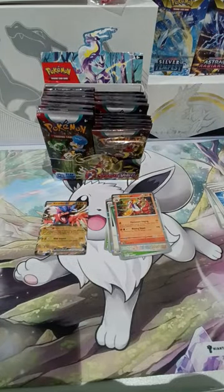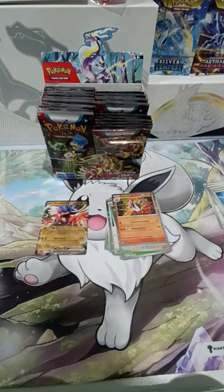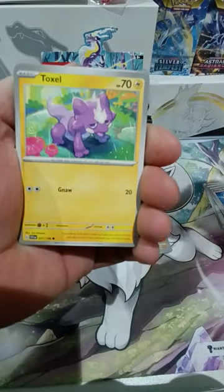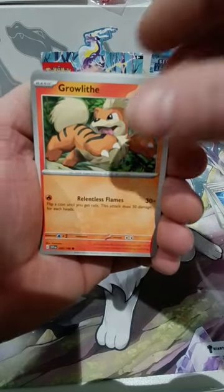So there's a new set actually coming out, I think, at the start of May, which is Paldea Revolt. And some of the cards in that set actually look quite nice. Get rid of that energy card. So Flabay — I like that they've put some of the older Pokemon back in here. Toxail, Grout — Grout is always cool.